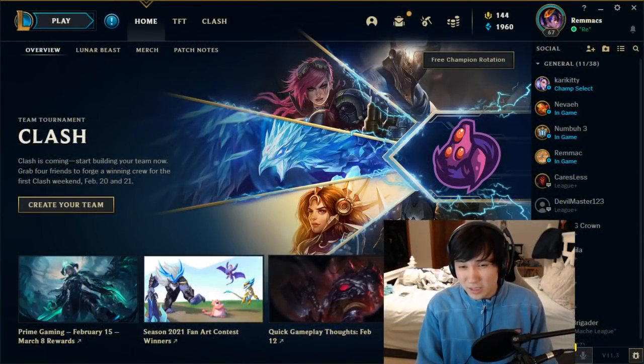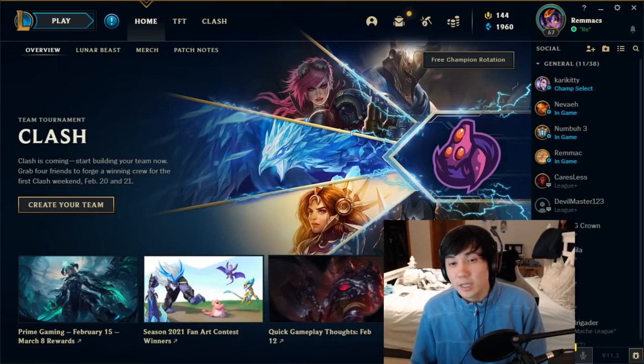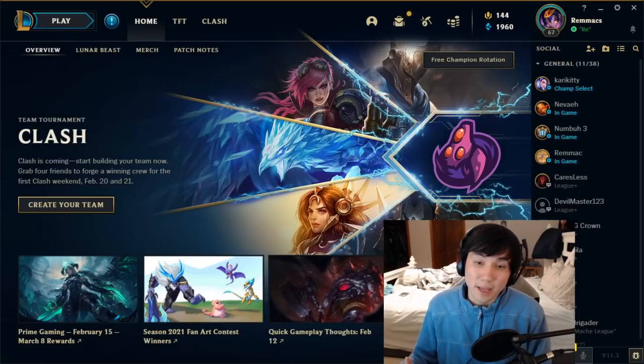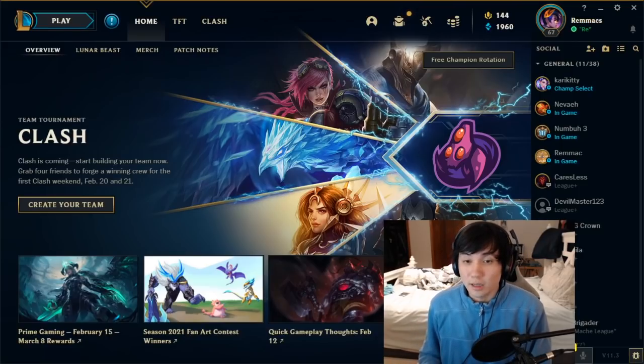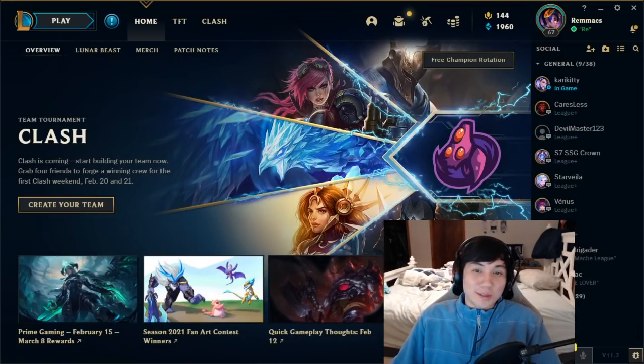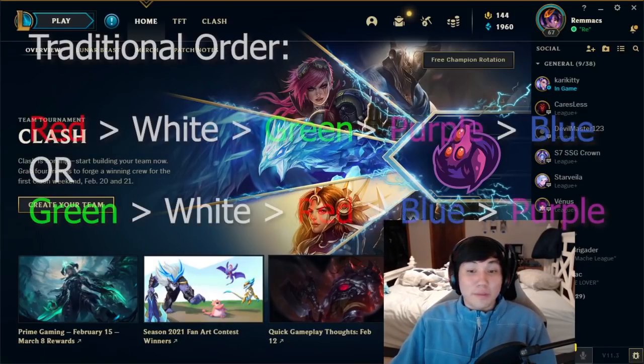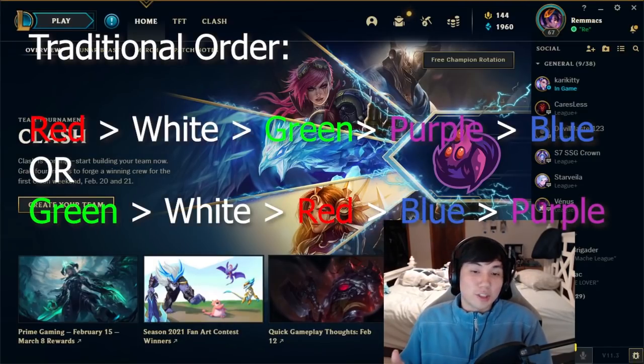You might be wondering why I've talked about guns individually without explaining how to use each one in every scenario — that's because Aphelios flows best when you think about gun orders and gun combinations, and that's how you get most of the damage out of this champion. The solution a lot of Aphelios players created was a traditional style of gun order: either red, white, green, purple, blue — or green, white, red, blue, purple.